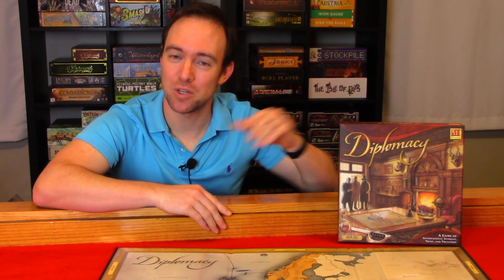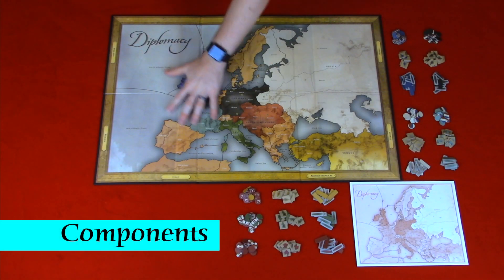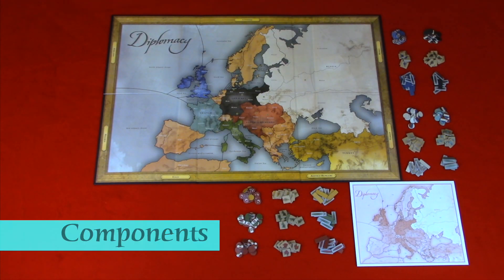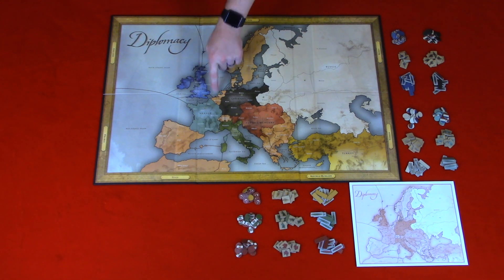Now that we know what the winning condition is, let's take a look at the components, setup, and how gameplay works in Diplomacy. You have the main game board. On the main game board you have boundaries separated by a thick and thin black line. There are three types of provinces: inland, water, and coastal. Also on the main game board, your supply centers are marked with a star. There are 34 supply centers on the main game board.